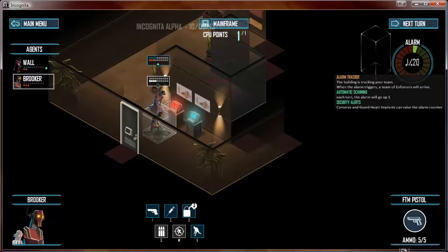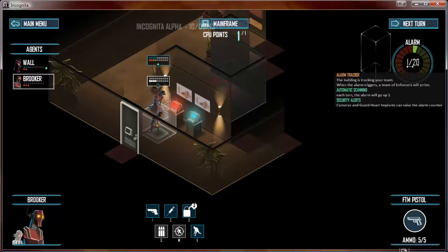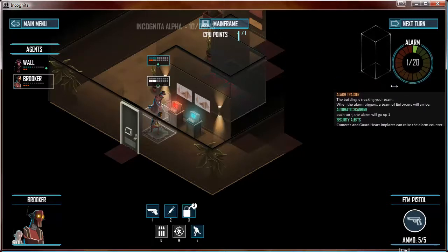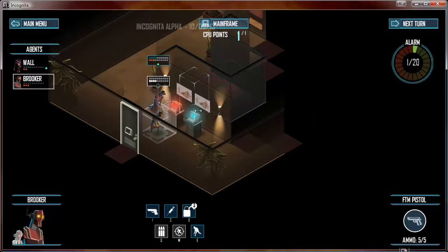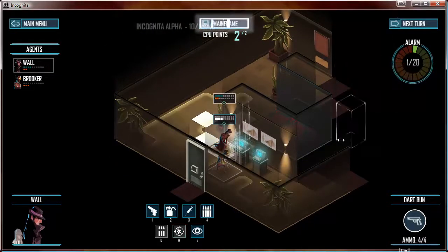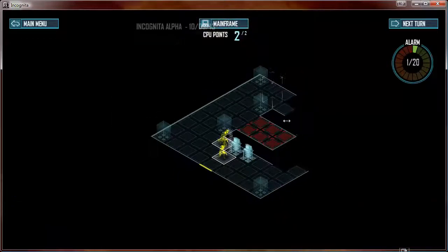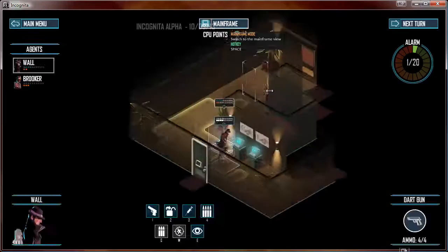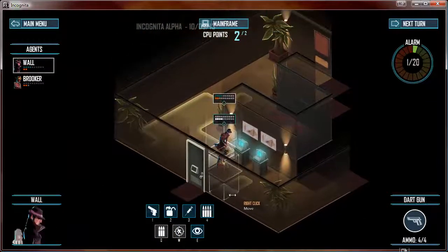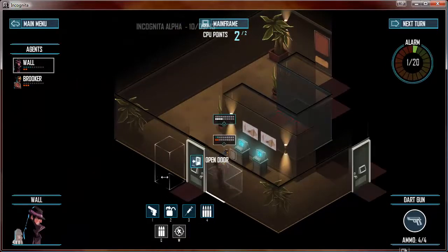We'll leave that alone for now, doesn't really matter. That doesn't do a whole lot at alarm number one, because you can't go any lower than number one on the alarm. What the alarm does is that once it hits 20, six SWAT agents will spawn right here. They're going to come looking for you, making the game just that much harder. And it's not easy to begin with.